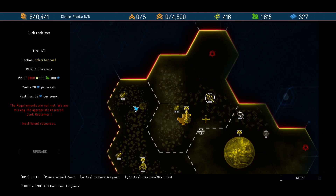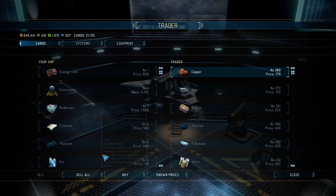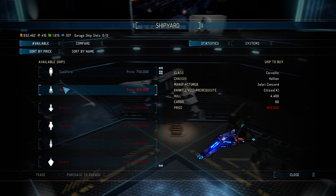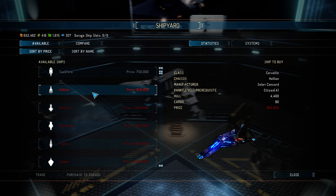Concordia reporting in, all is well. Let's sell the stuff that we have — 652,000. We want to have 900,000. We could buy this one here if we trade in our current ship and then we get a freighter, so we could do some trade runs. But I think I would rather not do that and go for something else instead.